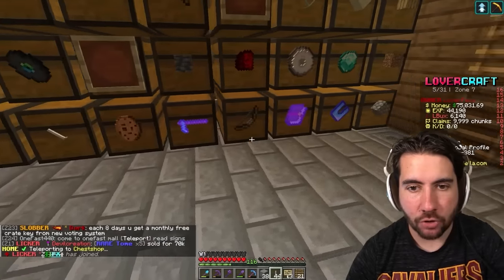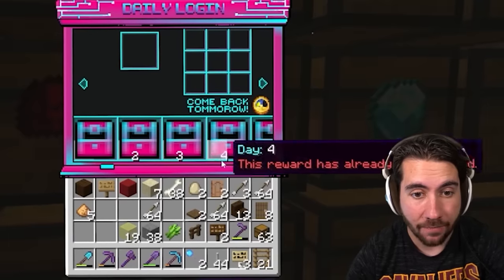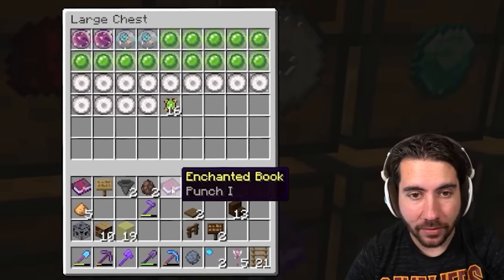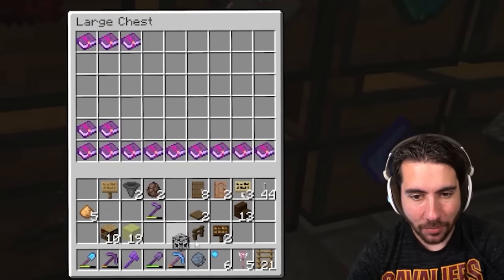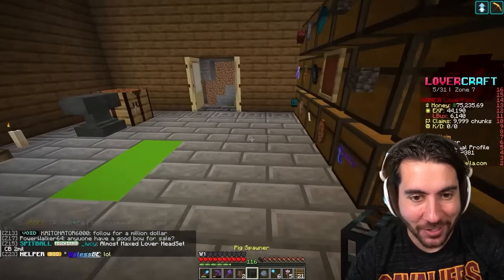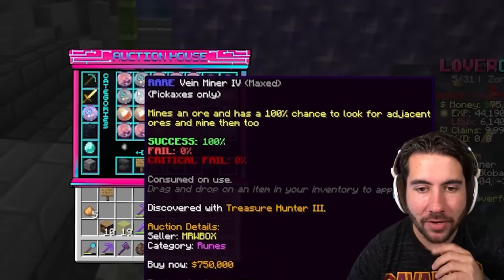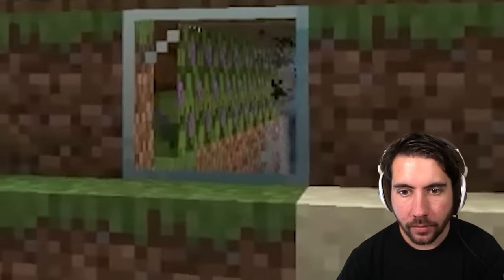Let's open some chests — I have two vote keys and uncollected daily rewards. We got twelve lucky gems, a rare rune, five daily keys, an enchanted book with Punch 1, and Mending — I have about 60,000 Mending. Also a pig spawner, villager spawners — oh my god, I finally got villager spawners! And we got Vein Miner 5, which is worth 750,000 — I'll put it up for about 600,000.